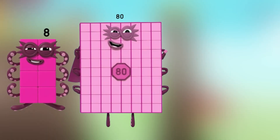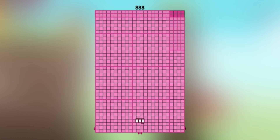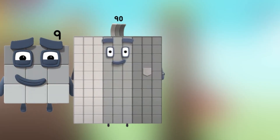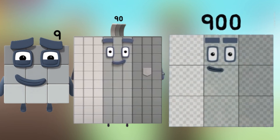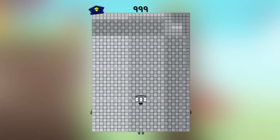Next number. Number 8 plus number 80 plus number 800 — what's the number block equal? 888. Number 9 plus number 90 plus number 900 — what's the number block equal? 999.